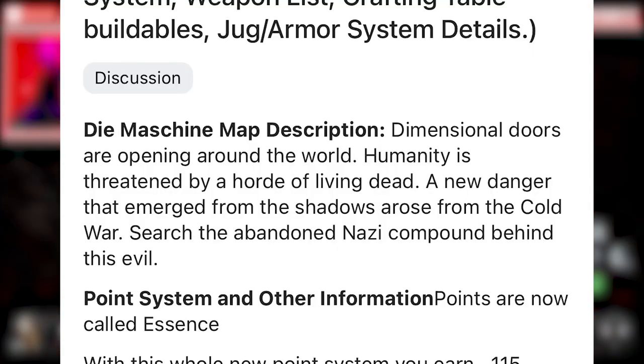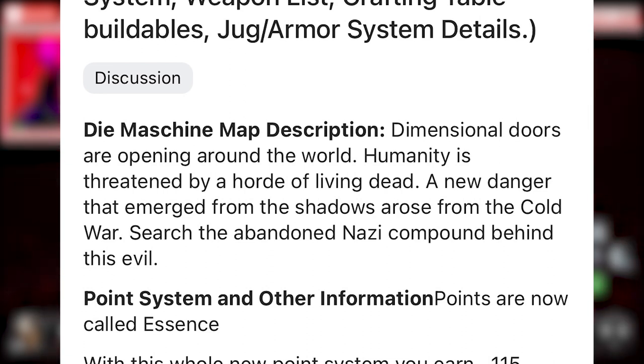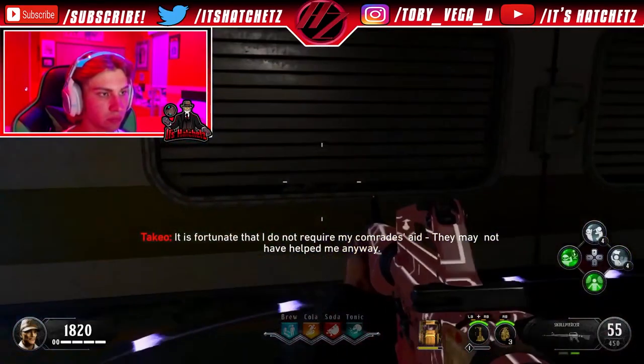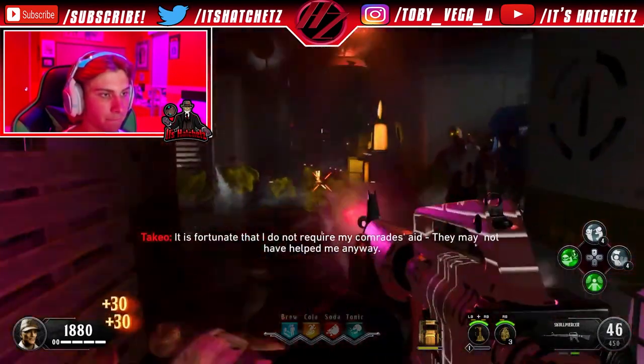Starting with the Die Machine map description: dimensional doors are opening around the world, humanity is threatened by a horde of living dead — a new danger that emerged from the shadows, arose from the Cold War. Search the abandoned Nazi compound behind this evil. That's the basic Die Machine map description from the leak.